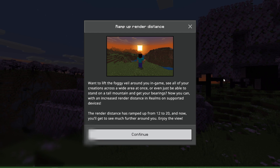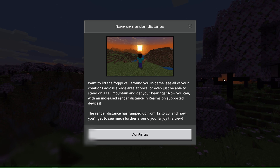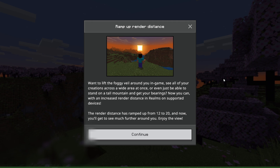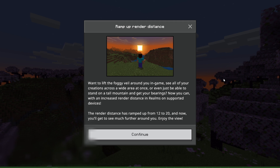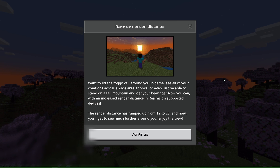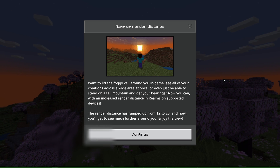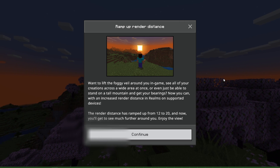As I was opening up Minecraft, I got this message, so I wanted to share that with you guys too. It's been a little bit out that this was happening with the realms, but it says: ramp up your render distance. Want to lift a foggy veil around you in game, see all of your creations across a wide area at once, or even just be able to stand on a tall mountain and get your bearings? Now you can, with an increased render distance in Realms on supported devices. You've got to make sure that your device is capable of doing it. The render distance has ramped up from 12 to 20, and now you can see much further around you. Enjoy the view.